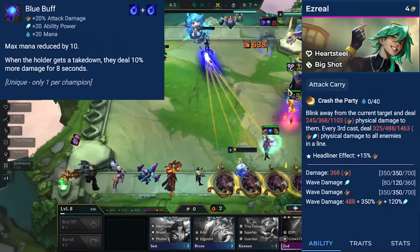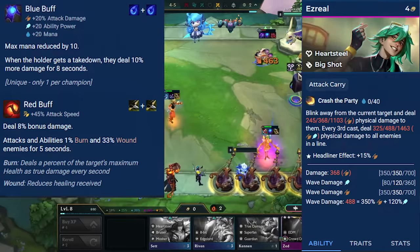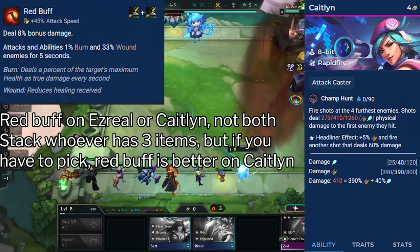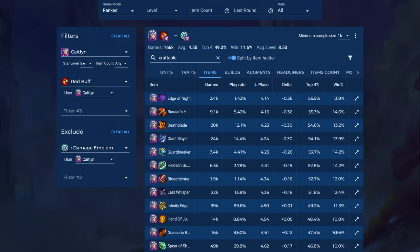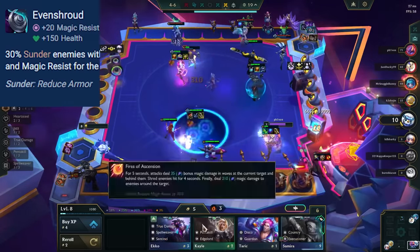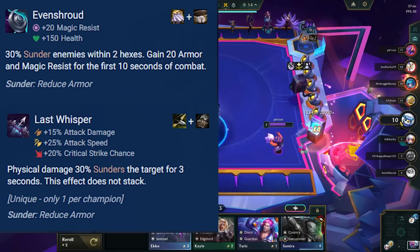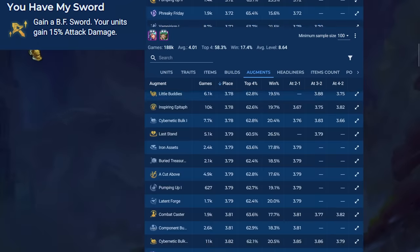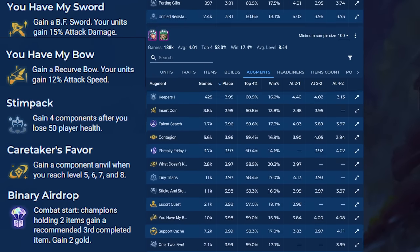Ezreal really wants Blue Buff, and then can take any AD or damage items. Red Buff is super good on him since he has a big AoE. Caitlyn also likes Red Buff, as the attack speed helps her cast faster and she can apply anti-heal to backliners, making them more likely to die to her next group of shots. Any other two items are fine; Shoujin is okay on Caitlyn, but Red Buff is better. Make sure you have an Even Shroud or Last Whisper on your board — Even Shroud is a little better since you can get more damage items on your carry, but Last Whisper is still pretty good. All combat augments are good, and I'd like to highlight item augments like You Have My Sword and Bow, Stimpak, Caretakers, and Binary so you can itemize your tank and both Ezreal and Caitlyn.